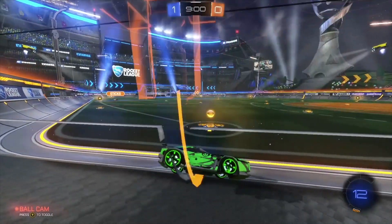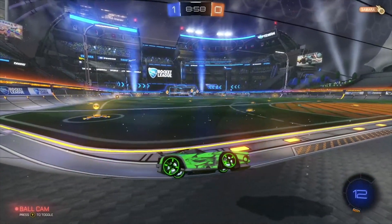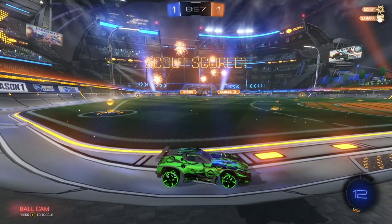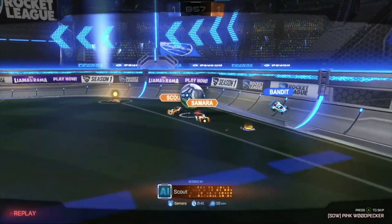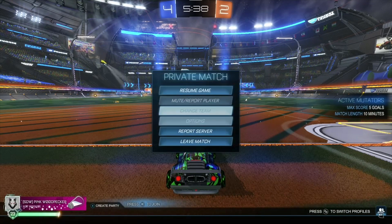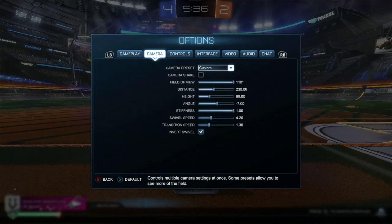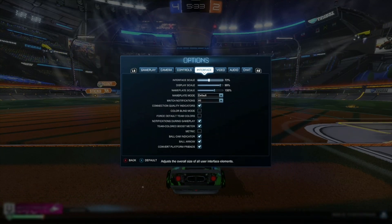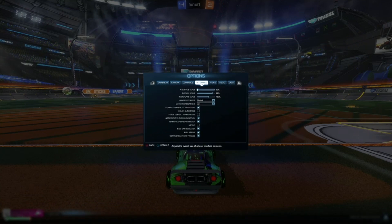If you've seen my camera settings video, I highly suggest checking that out — link in the description below. You'll hear me say multiple times that maximizing your field of view is very important. But what gets in the way of that regardless of how you adjust your camera settings? The hood size. You can actually increase and decrease that to whatever suits your gaming experience. These settings are found in the exact same place as the nameplate adjustments.